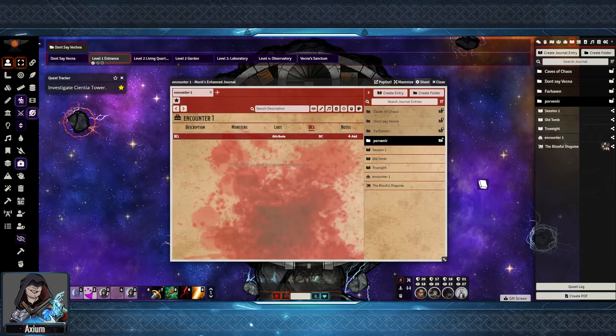I created the sheet type and set it to Encounter. Once we're inside this sheet, we have five different tabs. We have first the description, where I put in the description of what the encounter is about. In this case, they have to fight off a Bone Devil to get the hand of the creature to be able to open the door to the level above.